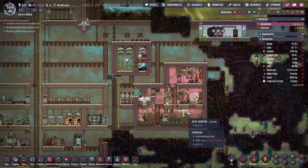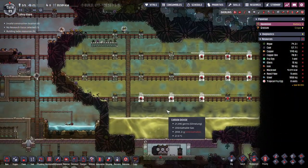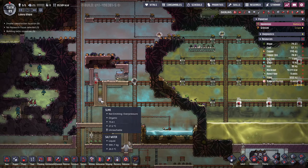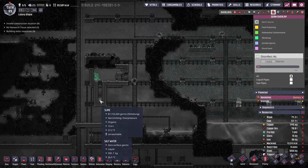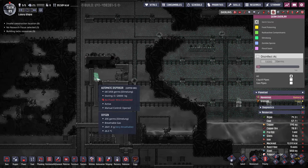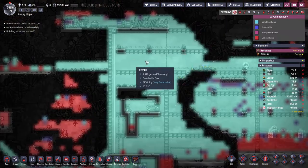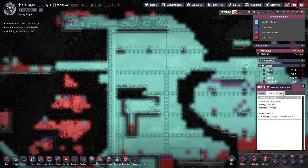Luckily Bubbles got the mechatronics engineer role so we can do a lot of automation now. The big part of last episode was digging out the whole slime biome and storing it all in this tile - I have 19.4 tons of slime here, which is 87 million germs. But this decreases in germ count very quickly; we have a couple of germs in oxygen so they should die pretty quickly.